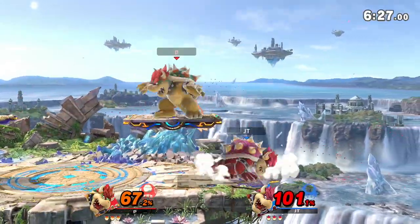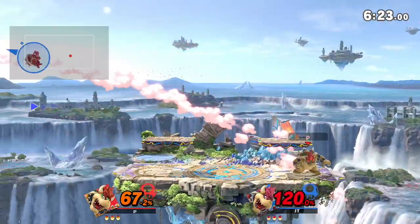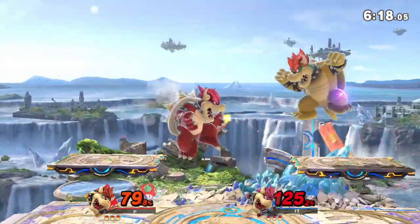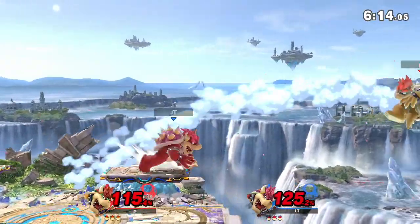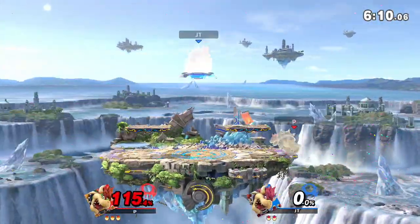I tried to punish his up smash with ledge drop back air, but it put me in too much shield stun to get it in time. Throw off his down smash and he rolls into the back hit — I think he was trying to F-Tilt but the C-Stick input probably didn't register. I tried to down B over the Fire Breath. He sets me offstage. However, it once again goes offstage, and we get that reverse edge guard back air.